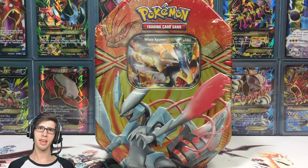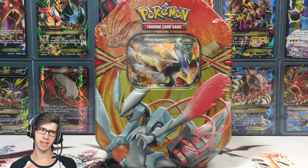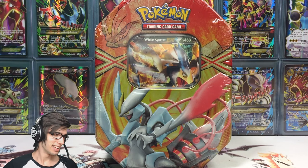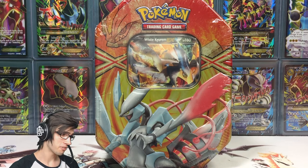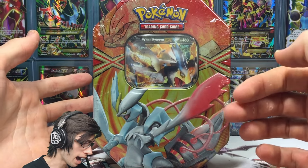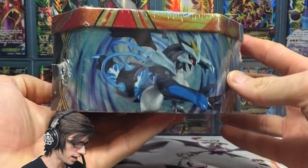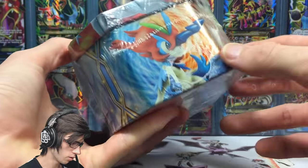What's cracking YouTube, my name is Brody and welcome to another Pokemon Trading Card Game opening. Today we're back with the White Kyurem EX power tin. This tin was released back in March 2013, so it's about three years old right now. It came in a trio featuring Black Kyurem EX, White Kyurem, and Keldeo as well.